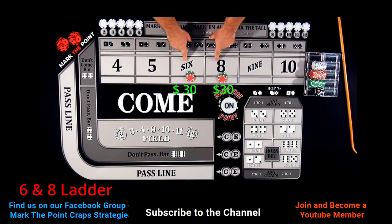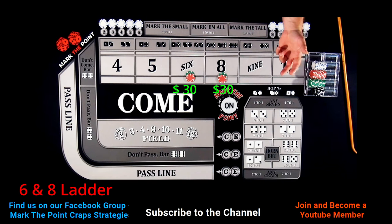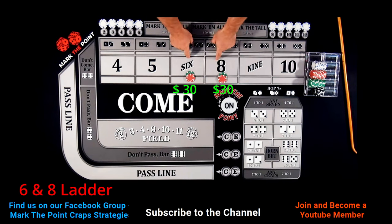There are five ways to roll a six and also five ways to roll an eight — that's 10 combinations. There are six combinations to roll big red, so the goal is you have the advantage right here hitting these rolls.